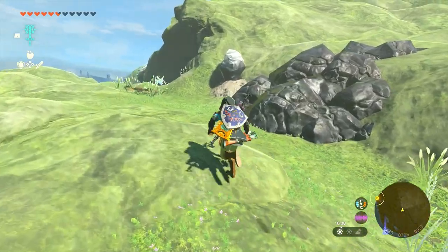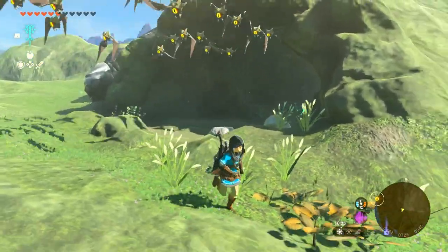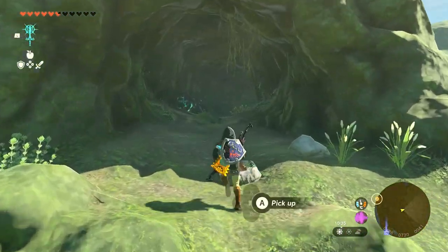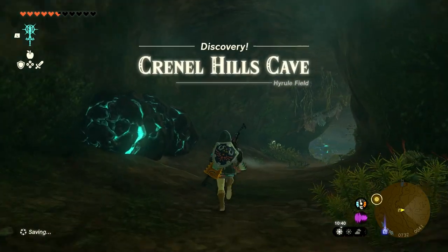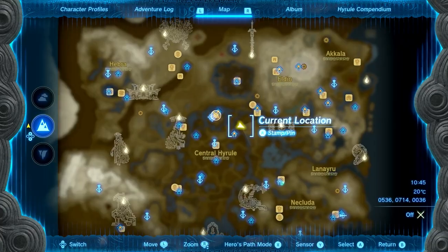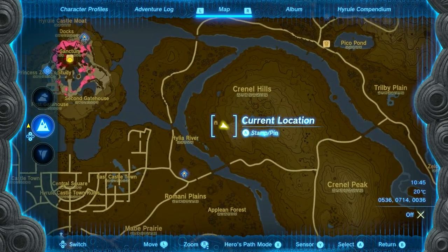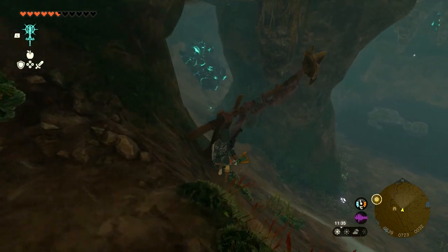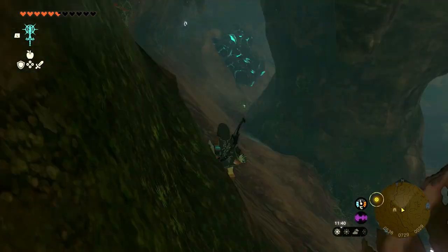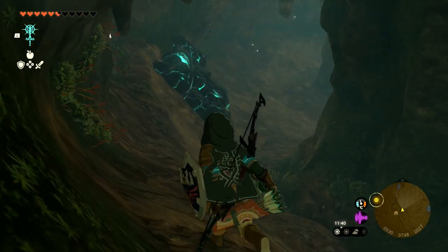You're going to find the Barbarian Armor chest piece inside Crenel Hills Cave at coordinates 0484, 0729, 0041. On the map, that is northeast of Lookout Landing and southwest of Crenel Hills. When you get inside the cave you're going to see a lot of luminous stone ores all around you, so just follow them. If you have a rock hammer, now is a great time to stock up on gems.